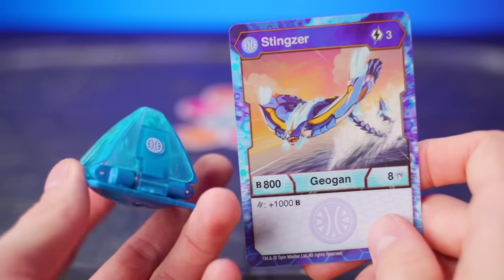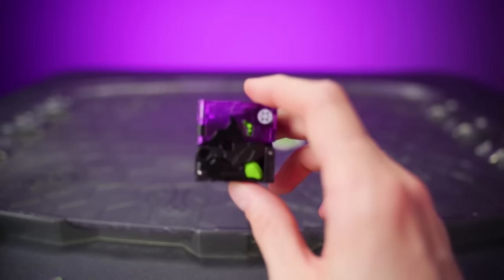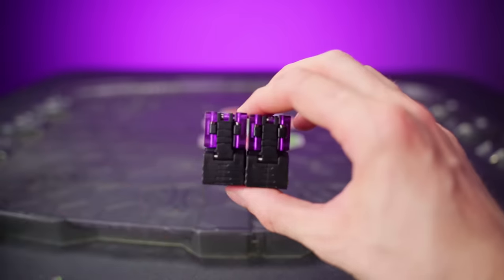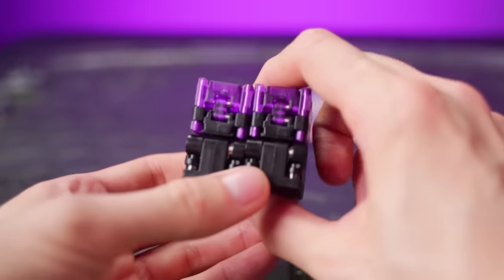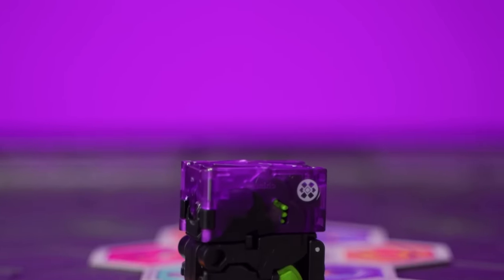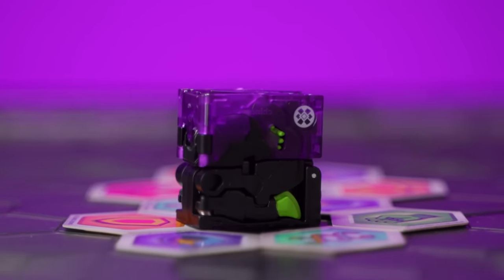So if you see one in stores, make sure to pick it up before they're all gone! This is Hyenix — it might look like a cube as well, but it's actually sort of a half cube. In fact, if you get two Hyenixes and put them next to each other, you get one cube. Hyenix is already incredibly cool just in its half-cube form, but when it pops open you are in store for a spectacular transformation.